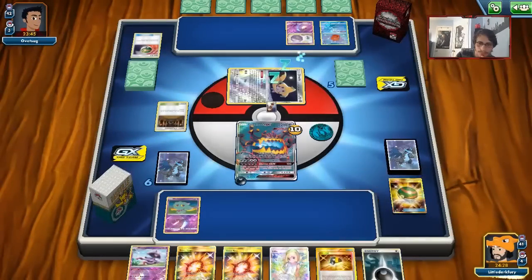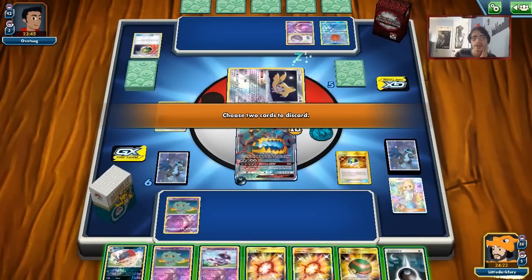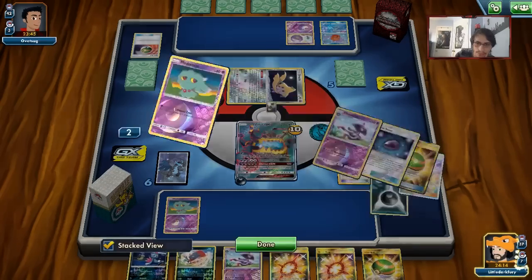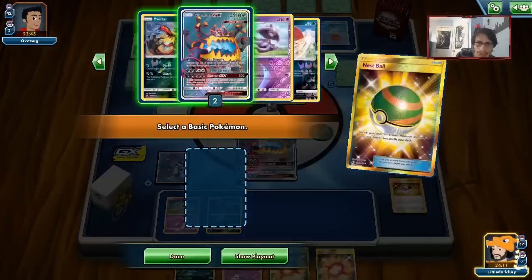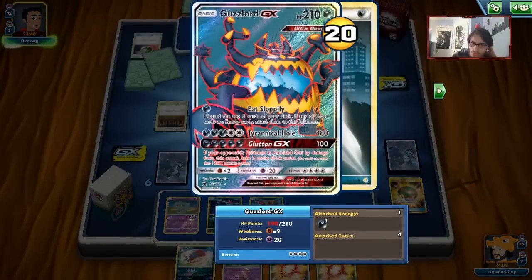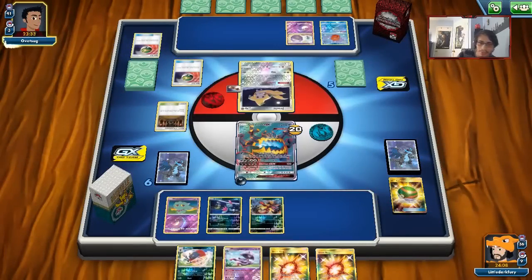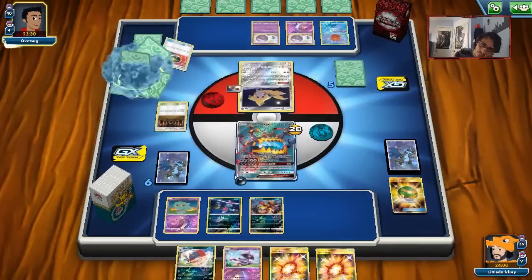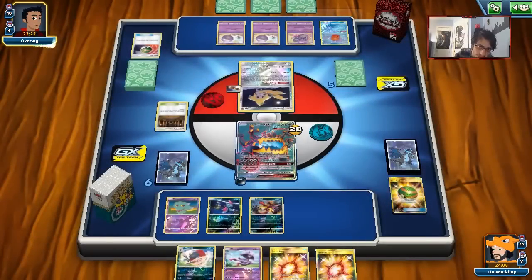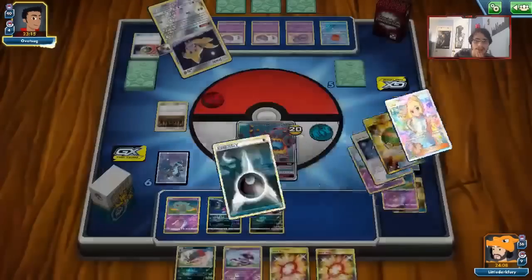We need to get ready for Weavile too. We can't play any ability-based Pokemon outside of Mismagius in this deck. Guzzlord's resistance to Psychic is really nice. I'd rather knock out a Weezing with Guzzlord than a Jirachi, because Jirachi is easy bait for Weavile's Rule of Evil. Weezing also has an ability so we can spam Weavile. We need a Beast Energy to knock Weezing out with Glutton GX, otherwise I'll have to do Tyrannical Hole — but we might get knocked out by Frost Rotom. That's why Buff Padding is really good — some matchups you need to give Guzzlord a lot more HP.